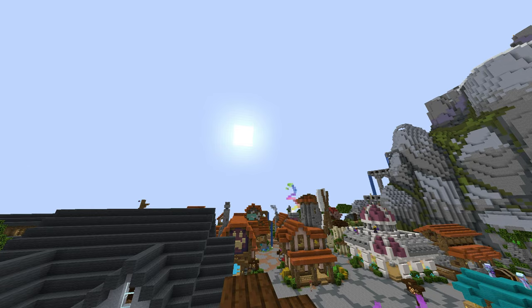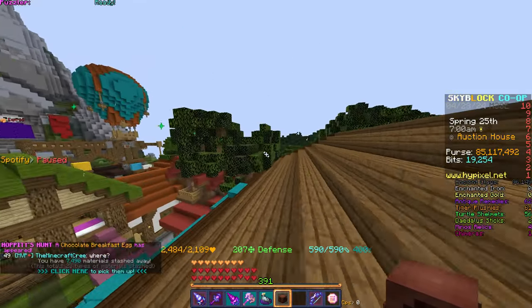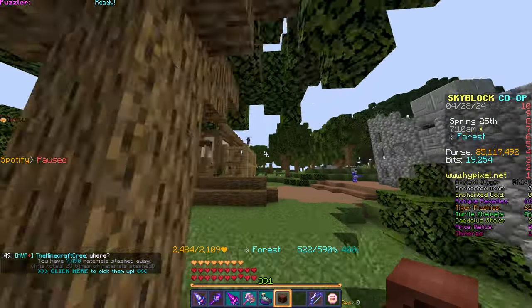Alright, granny is absolutely juiced up now. That honestly did not increase my income by that much. I am in the top 7% of chocolate factory players. That's pretty exciting. So now, an egg literally just spawned. Whoa, let's go. So I have to follow the egg locator, and it will show me where the eggs lie.